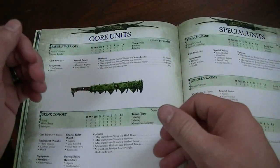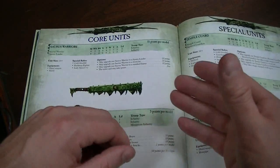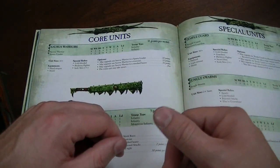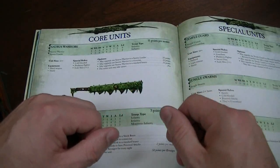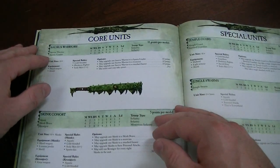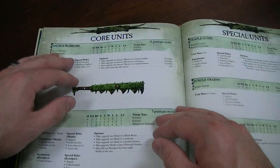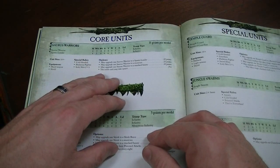Take a 5-wide unit of Saurus Warriors. The front rank has 2 attacks each, so that's 10. Second rank adds 5. The champ puts you up to 16 — that's basically about 3 bonus attacks. And I have a feeling that is really going to change the battles. That little bit extra can really swing it sometimes.